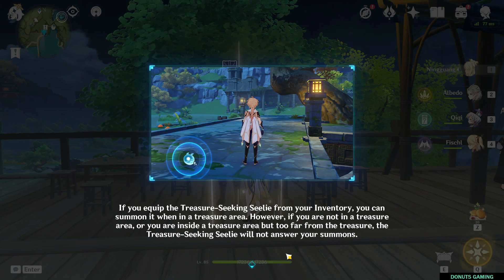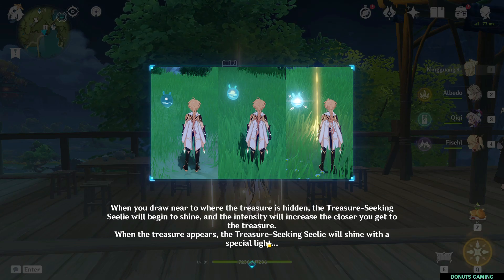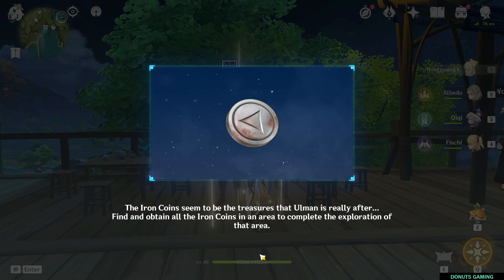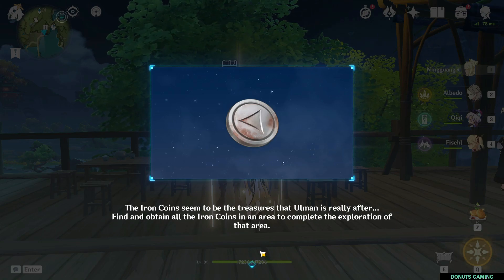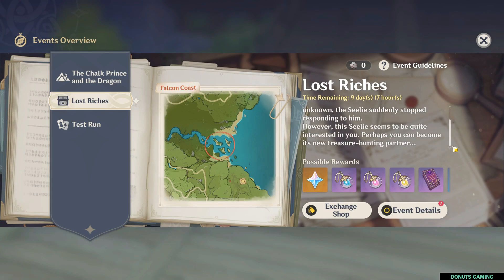The seelie will blink or get brighter when it's near a treasure. Remember to be in the zone when you use the seelie, and you can't summon it in combat. You just need to collect all the treasure coins — there are about 60 coins per area.